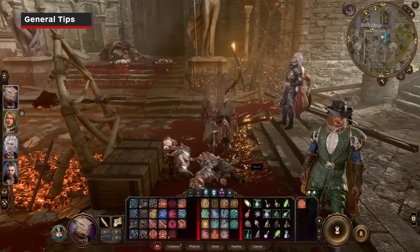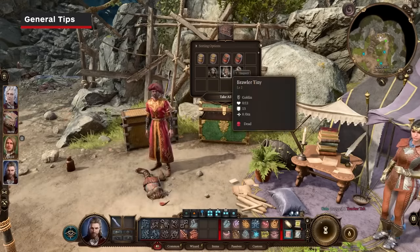Playing a necromancer? Pick up and store bodies at camp to make it easier to animate the dead when needed.